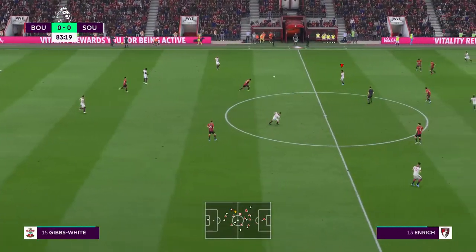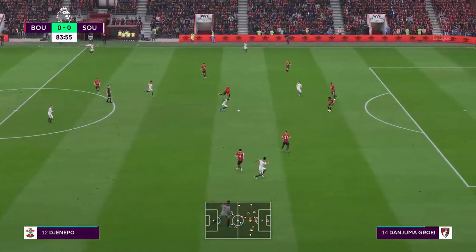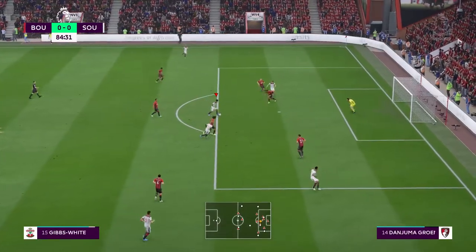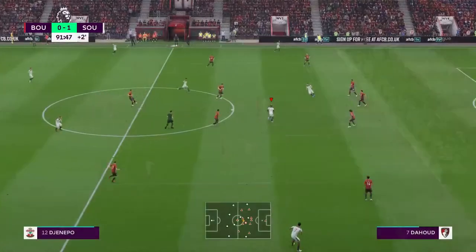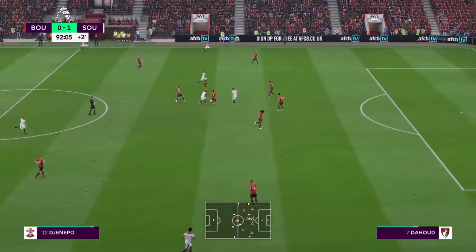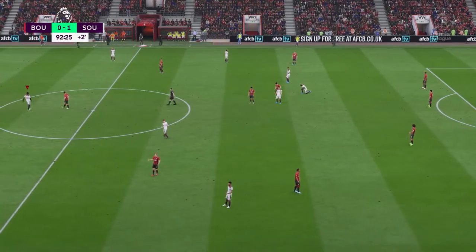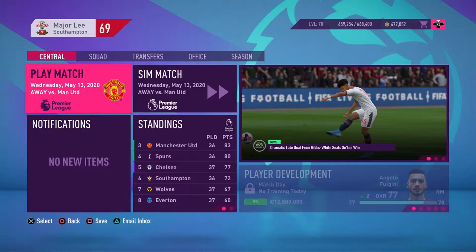We don't have a lot of chances here. Here's Jumbo playing well in the camp area, James to Gibbs-White, and that's how we score in the 84th minute - probably the only goal we score. Only two close chances total, but in the end we took it and we won.